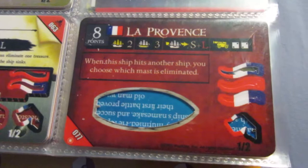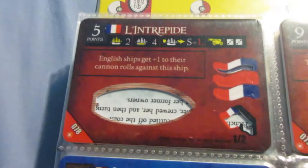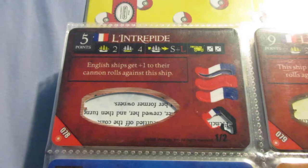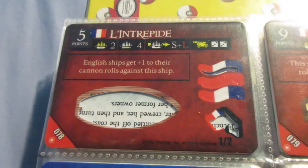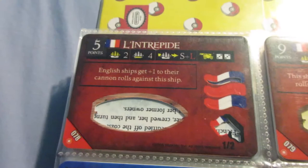Pretty much great stats all around. It costs a little bit more than you would want to pay for a two-mast support gunship, but the ability helps her out a little bit. This is one of the better French gold runners in the game - she's been used a ton. I've used her a bunch. She's used in a lot of different competitive fleets, and you can see why. A very cheap point cost for great speed and good cargo, and even the guns are decent. This is a great example of why negative abilities actually help ships out a ton - English ships get plus one to their cannon rolls against this ship, which is bad, but the odds of your opponent playing English are generally low, and it just drives her point cost down.